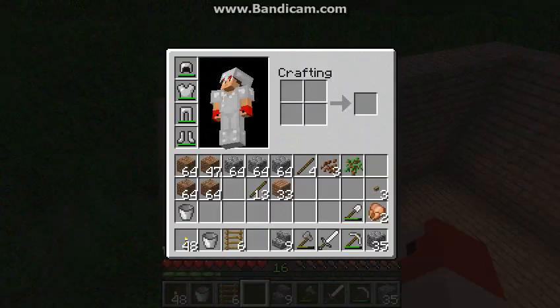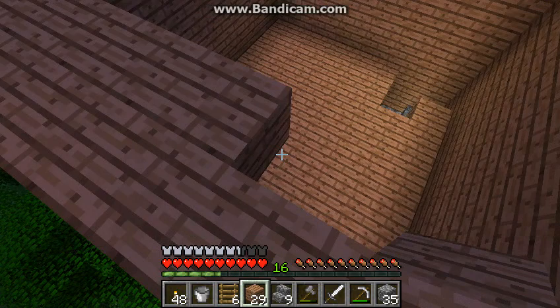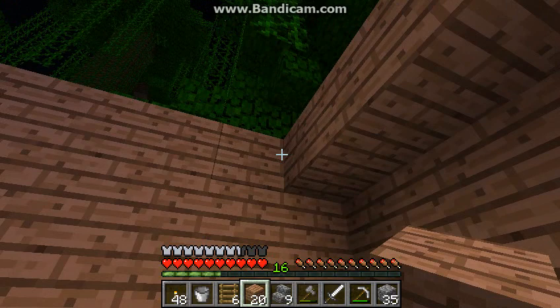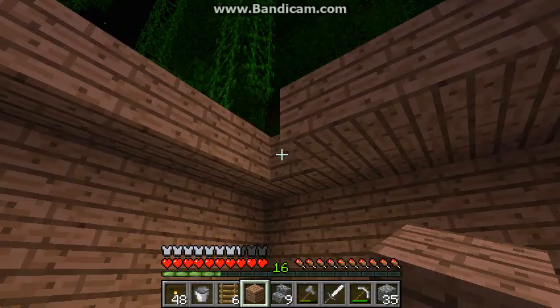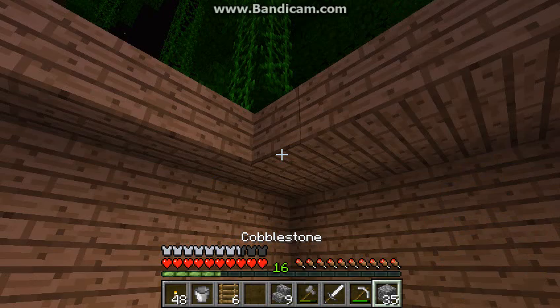I just ran out. So what I'm going to do is like that. Ow — I got hurt in my own house. The pain. Come on. I'm not going to have enough. I lied. I don't have wood. So what I'm going to do is just light this place up.